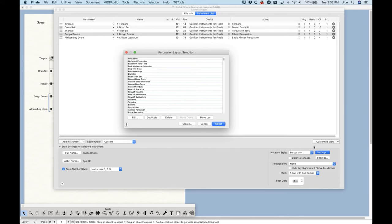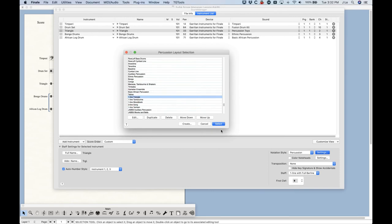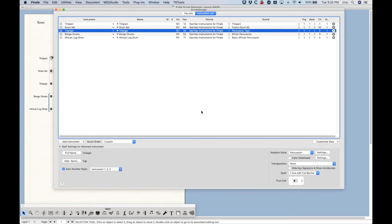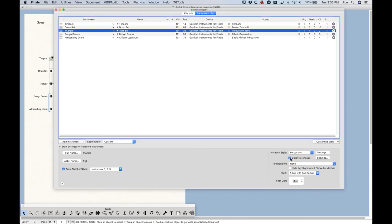Moving on beyond notation style, settings, and percussion layout selection: Color Note Heads — you can select this for percussion instruments and it will work sort of, but it's kind of meaningless because color note heads are designed for pitches. You'd even have to set up the MIDI map in a certain way. There's really not a lot of use for color note heads in percussion. Transposition will do nothing — it's non-pitched percussion, so nothing happens regardless of what you select. Same thing with Hide Key Signature — nothing is really affected.